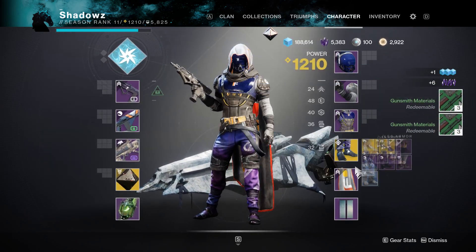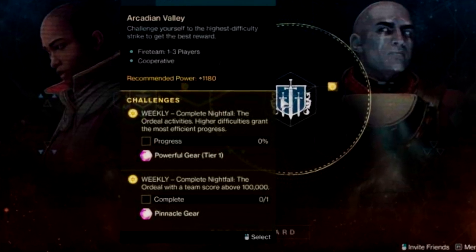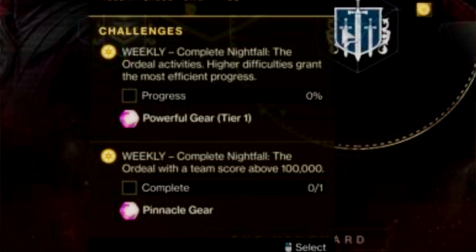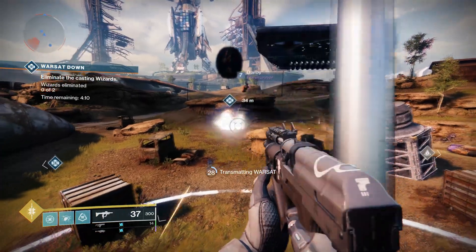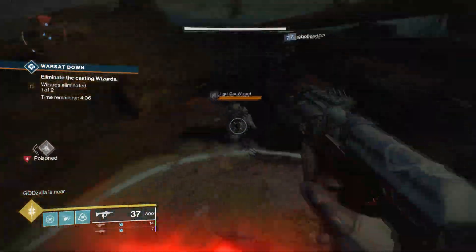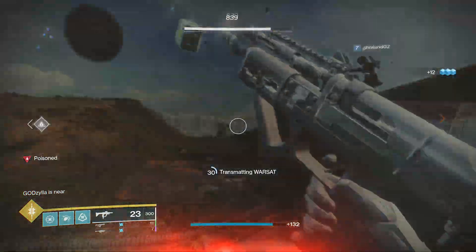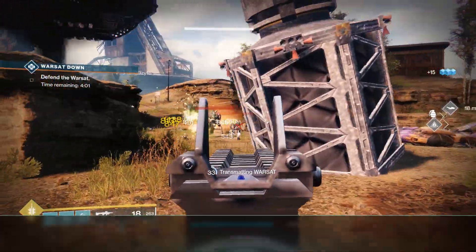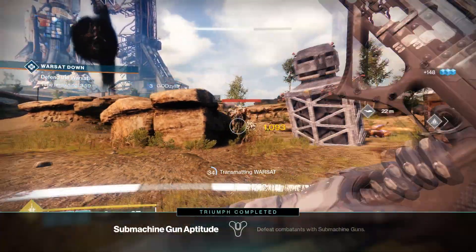Once you reach soft cap, start working on your tier one powerful engrams. You can get these drops by completing bounties for Zavala, the Gunsmith, Lord Shaxx, Gambit — anyone. Grind all of these out until you have no more tier ones left, then start working on your tier twos, and then tier threes.